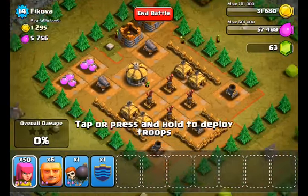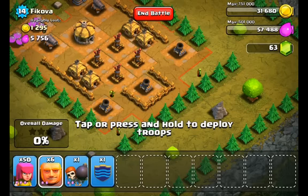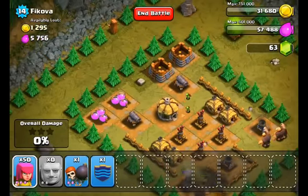So on this map, you're gonna have three mortars at the bottom, and you're gonna have four air defense in the middle, so I'm not gonna use any balloons on this map. What I'm gonna do is I'm gonna drop three giants on each side of the mortars. That should take care of all three mortars, as well as the air defense.